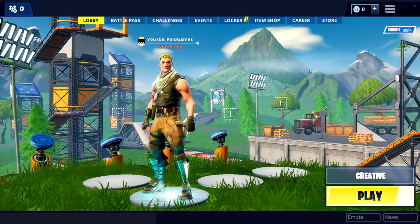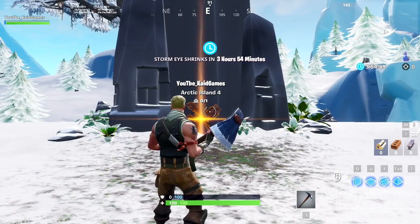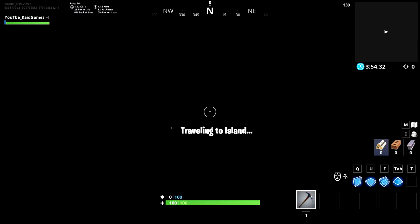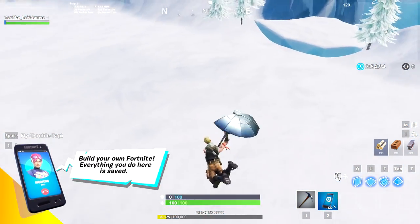First thing, all you need to do is go into Creative Mode, click play and launch your own server. When everything has loaded up, go into your island. You can set the rift to anything — I prefer the Arctic island — and of course go through the rift. The next thing is just to go to the floor so you can basically build stuff.